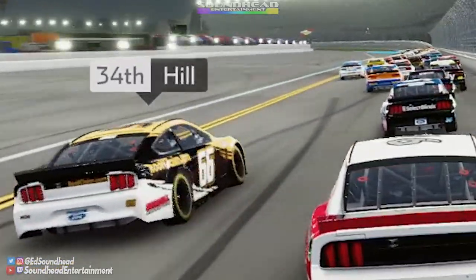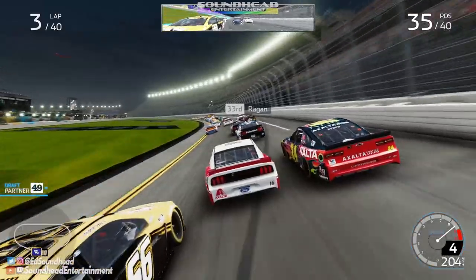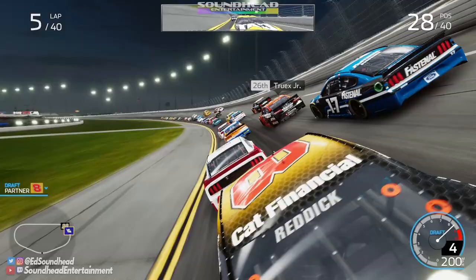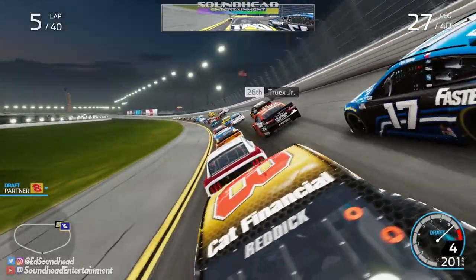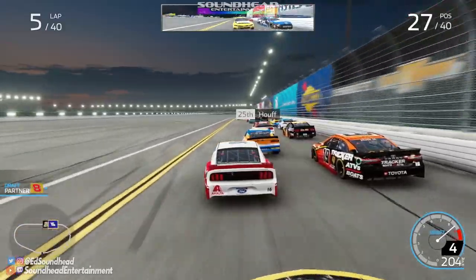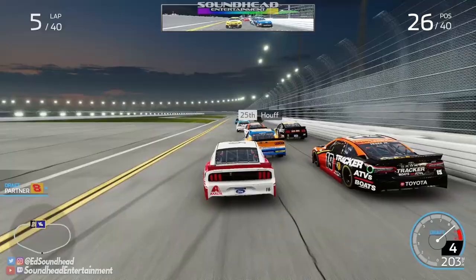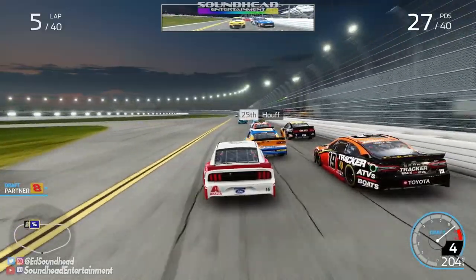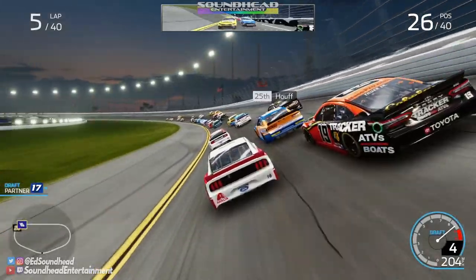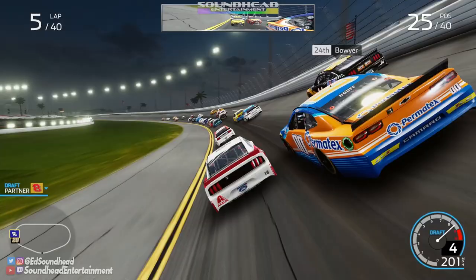Timmy Hill's deciding whether or not he wants to crash into William Byron — decides not to. I get a great push and grab a side draft off of Truex. Can I finally get by the double zero? No — he cuts me off, the guy. He literally swerved and celebrated it. What a piece of work. I could roast every inch of him for that Texas pit road entry, but I'm going to be the bigger man.